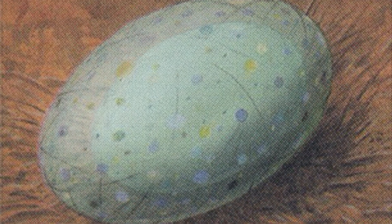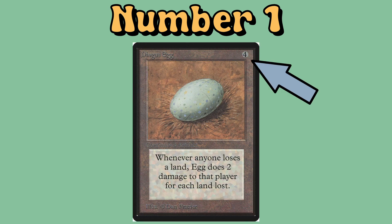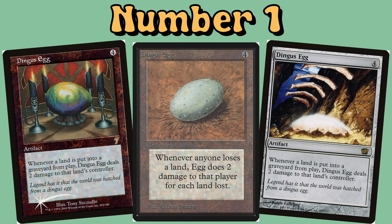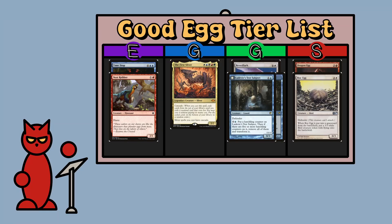Number 1. What else could it be? The granddaddy of all eggs, first printed in Alpha, with perhaps the best name and mechanics of a Magic the Gathering card of all time. That's right, our number 1 slot goes to Dingus Egg — a 4 mana artifact that reads: whenever anyone loses land, Dingus Egg does 2 damage to that player for each land lost. It's obviously been updated and reworded over the years, but unlike my previous complaints, nothing has been added or removed from the way the card works — it's exactly the same as it's always been. Is it a good egg? Yes, it is an egg in its purest form. It's the original egg, baby. The first printing. It's fun to say and it's fun to play. Dingus Egg is a good egg — S rank.